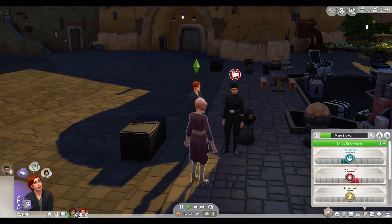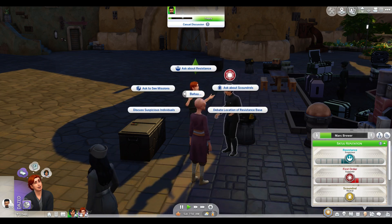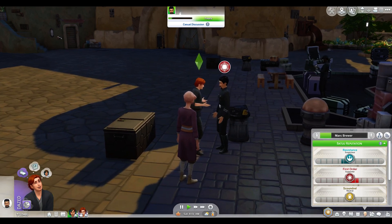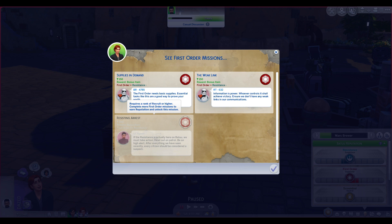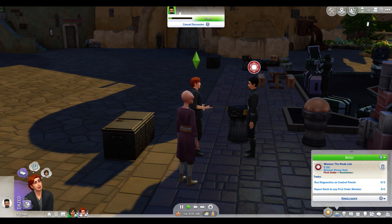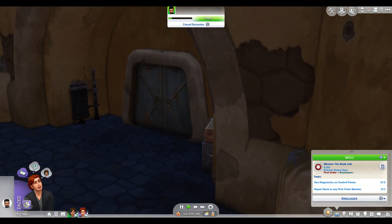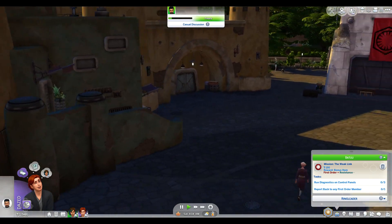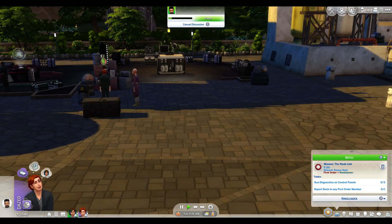I guess we'll get another mission. Let's see what missions we can get this time. Supplies and Demand — 150 credits and a bonus item, we can't take that one yet. Weak Link — they both give a bonus item. Is that the one I just did? Let's do this one. We're doing diagnostics on control panels. Where are the control panels?